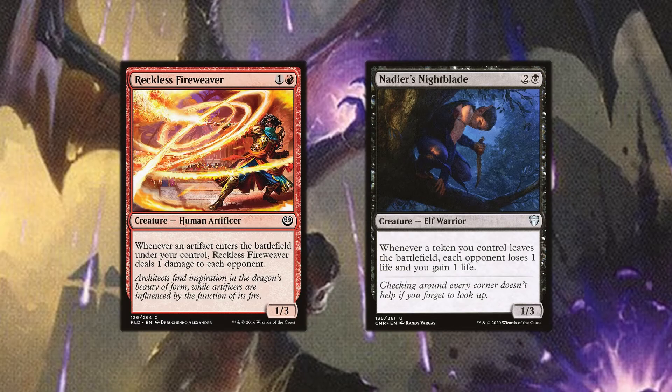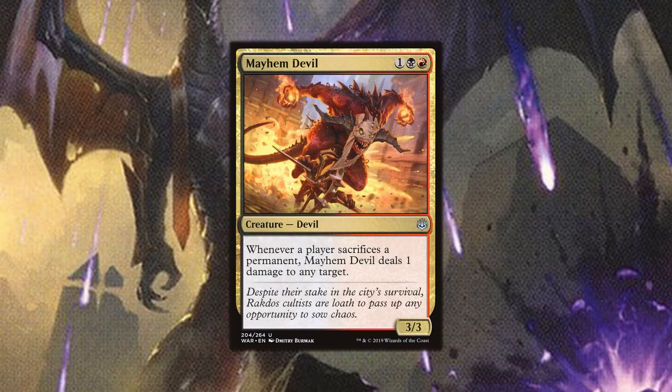Since you have so many artifacts entering and leaving the battlefield, you can take serious advantage of this. Cards like Reckless Fireweaver will allow you to do damage to each opponent whenever an artifact enters the battlefield, and Nadier's Nightblade will do damage whenever a token leaves the battlefield. Pairing these two together with treasure tokens will drain your opponents faster than they can even imagine. And the best value of all comes with Mayhem Devil, which can actually target any single target, giving a wide range of options.